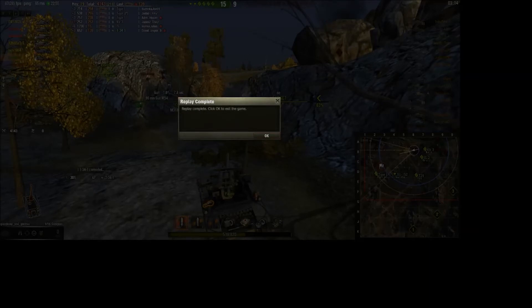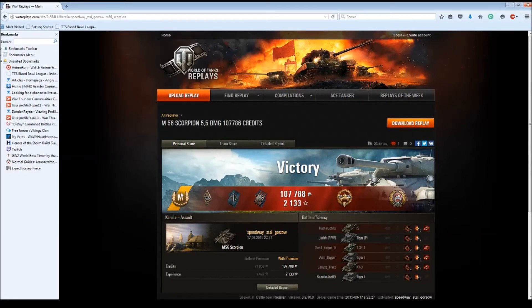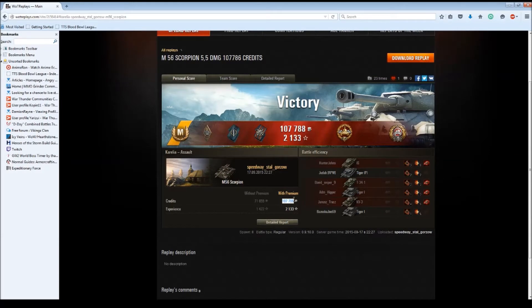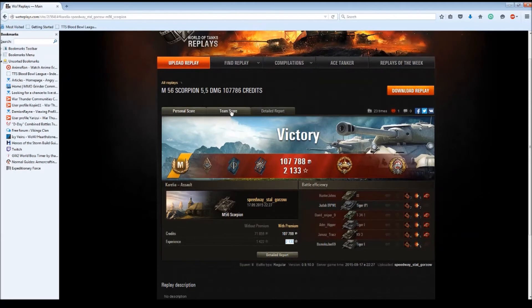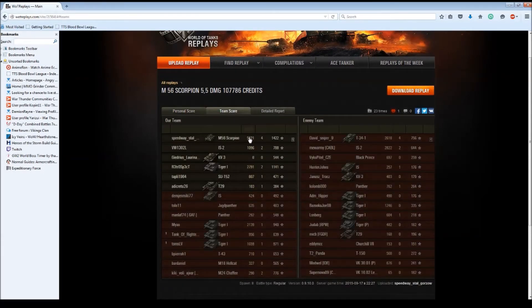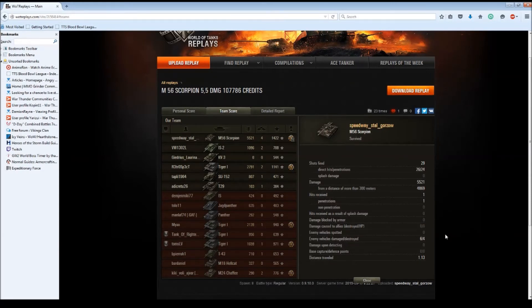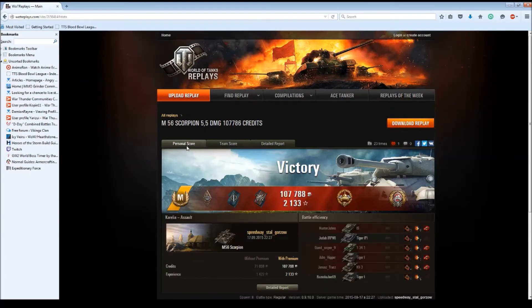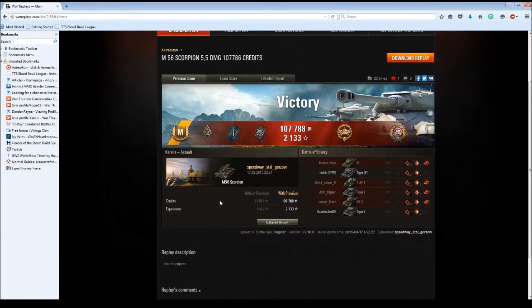Let me show you the end results of that match: an Ace Tanker badge, Bruiser, High Caliber, Tanker Sniper, 107,000 credits, 2,000 experience undoubled. Looking at the team score: 5,000 damage. He damaged 6 vehicles, destroyed 4 of them, 29 shots fired, 26 hits, 24 penetrations — 5,000 damage, top of the team, and 94,000 credits. This is just remarkable, all because he used the gun from long range in an excellent support position and kept it singing.